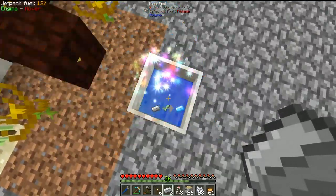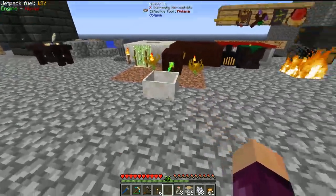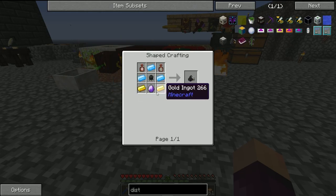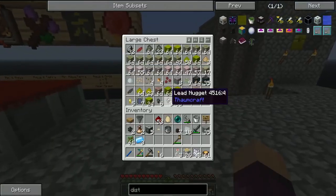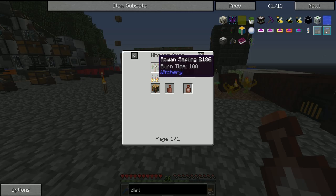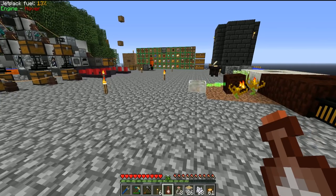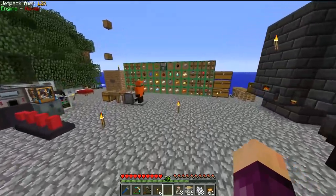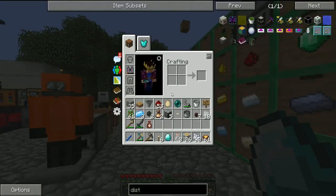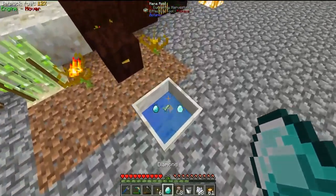Mana steel should be fairly easy — I threw some coal down before the episode onto the ender flames, so making three mana steel should be easy. We then need two gold, and an attuned stone which we made last time we did Witchery. The attuned stone also requires another whiff of magic — we do have two, which is good. To make another attuned stone it's a bucket of lava, mana diamond, and whiff of magic.